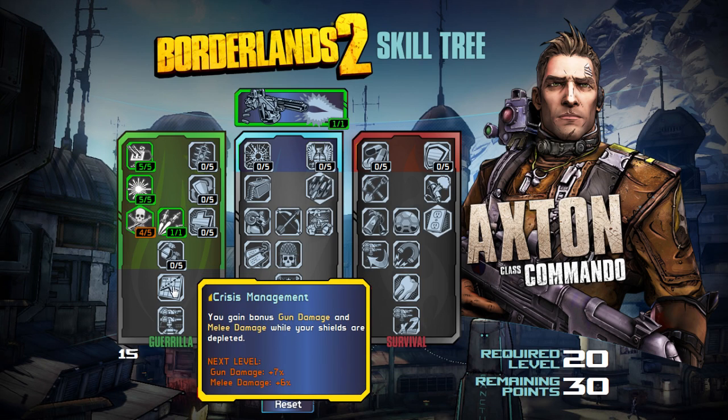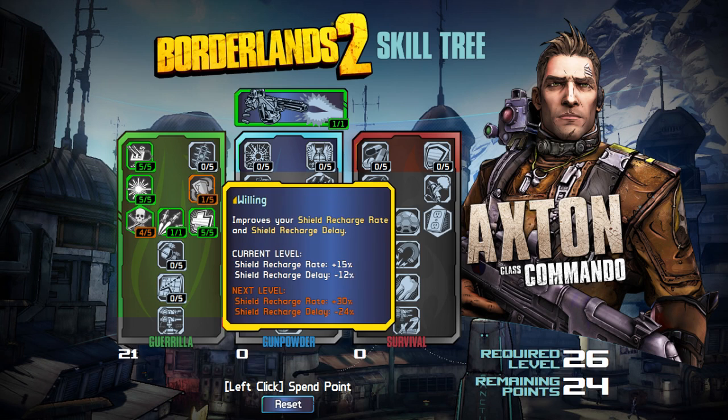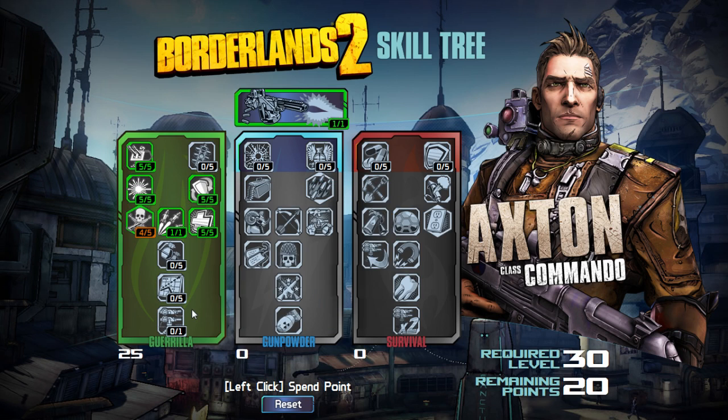Then we've got Crisis Management: you gain bonus gun damage and melee damage while your shields are depleted. This is one of those things where you've got to wait for your shields to be depleted before it benefits you. So instead of Grenadier and Crisis Management, I may go back up and grab Able and Willing — and it's Ready, Willing, and Able too. I never noticed that until just now.